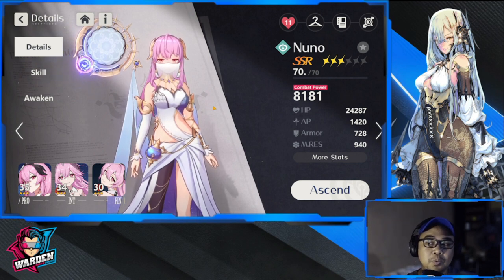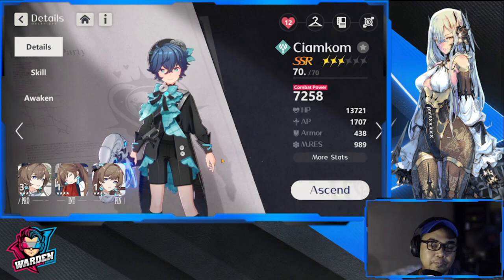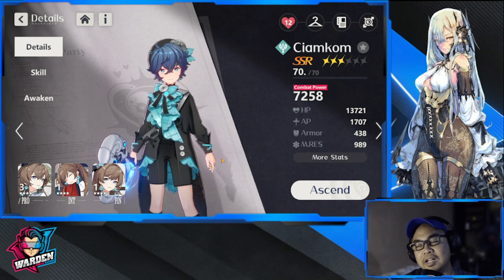Nono is actually a good long-term target since you'll be using her for a long time as a healer. Also, Nono is available in the guaranteed SSR banner, so you might want to opt for her there. Your options are Gildan, Nuno, and the last one for the guaranteed SSR banner — Siakom.